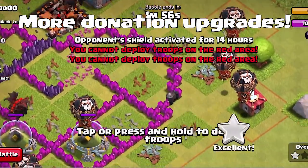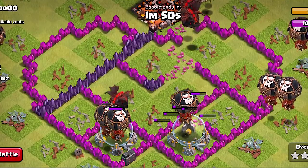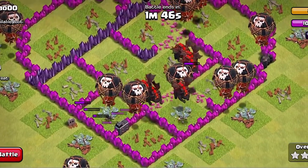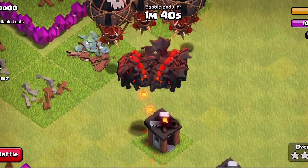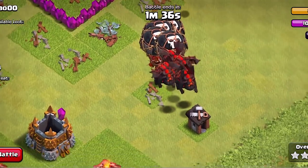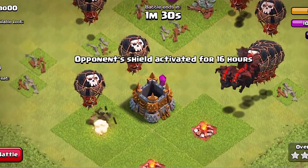Gem troops and spells for donation directly from the donation context menu. I believe this ties in with the donate fully trained troops feature. Basically, I believe if you're watching a replay or if you're in chat, you can donate troops that way. You don't have to go into your barracks and cook them up — you can just donate them right there and you don't have to waste time getting these guys produced and cooked up.